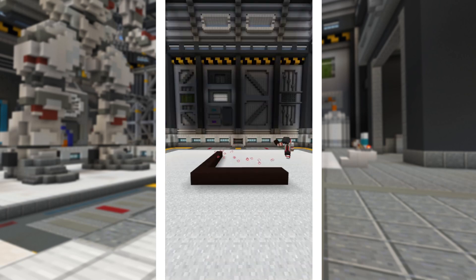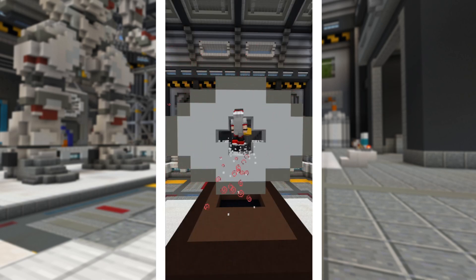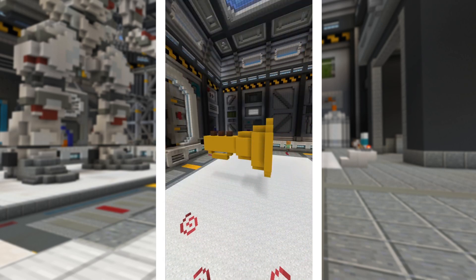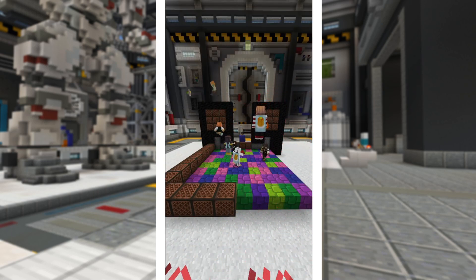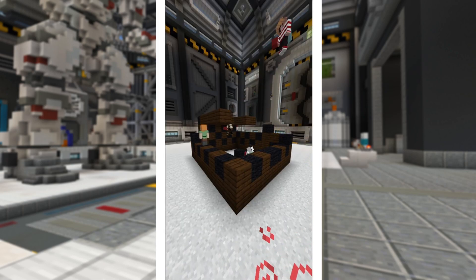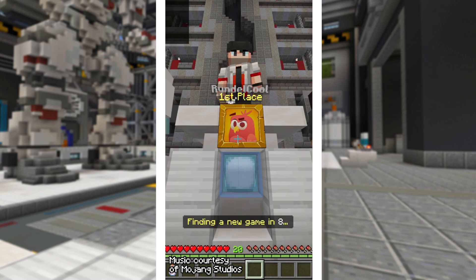Music. Pretty simple. Trumpet. Piano. Speakers? The DJ dance floor. Hard to see, but it's a record player. Is this supposed to be a note block? Weird piano. A jukebox? A music note. Pretty good.